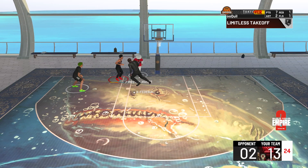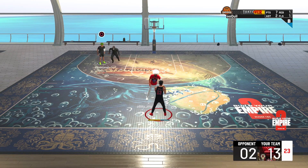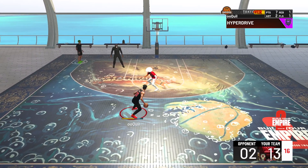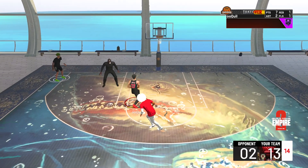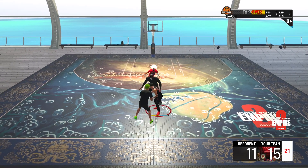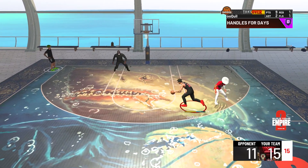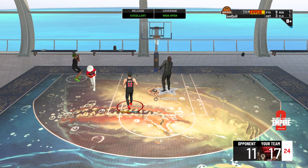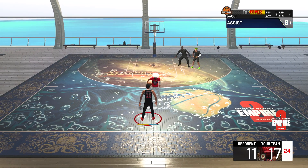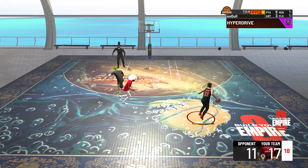This build is one of the best defensive builds you can have, without question. If you want to go on a big streak, I think this is the best build — you should be scoring at will and getting a lot of stops. Look at the dunks my player gets. I only had silver limitless takeoff in these gameplays, so once I get contact dunks, gold limitless takeoff, a higher driving dunk, and more hot spots — how are you going to guard this build?